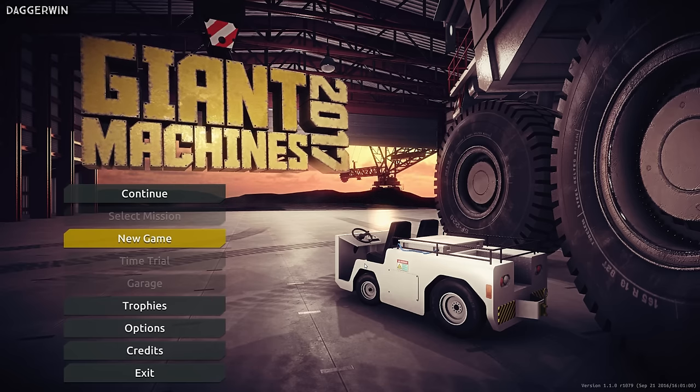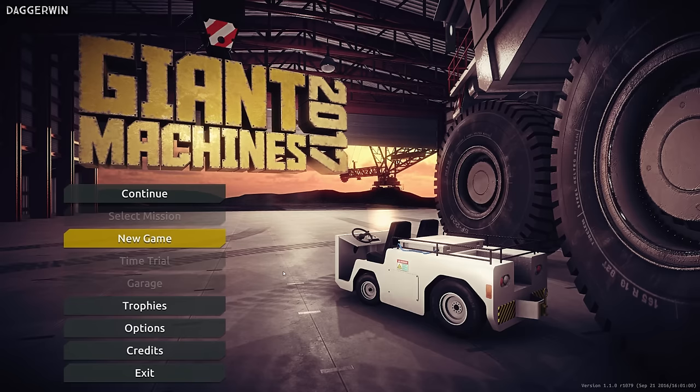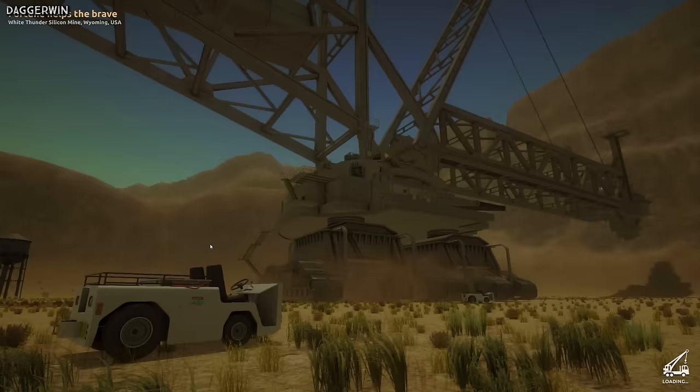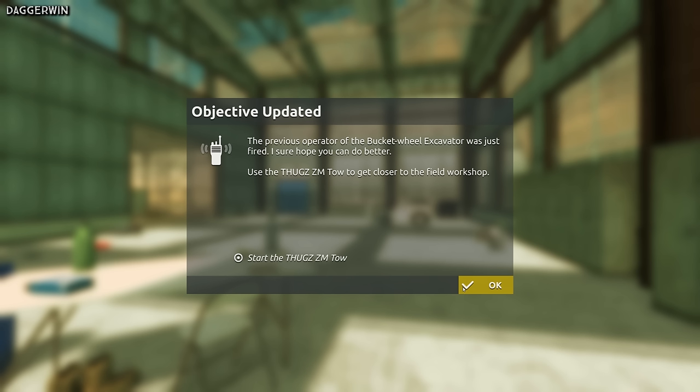Giant Machines 2017 allows you to drive any monstrous and mighty machine. So without any further ado, let's move off the main menu and start a new game. The game tells us: to finish the work on the spaceship, unfortunately our main machine has a small malfunction. So we've got a malfunction — the previous operator of the bucket wheel excavator was just fired.